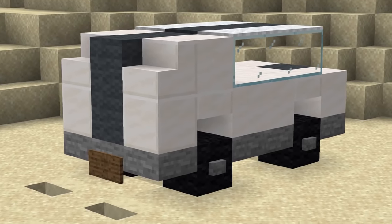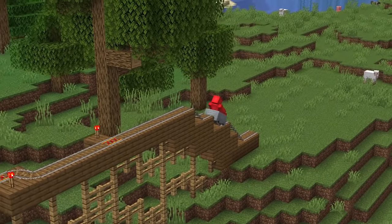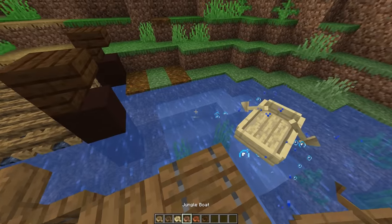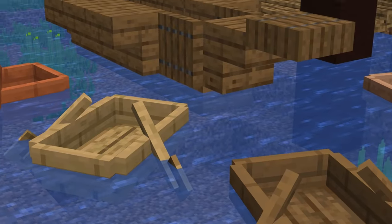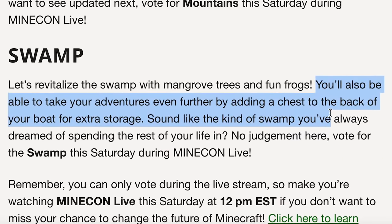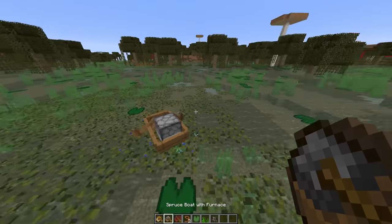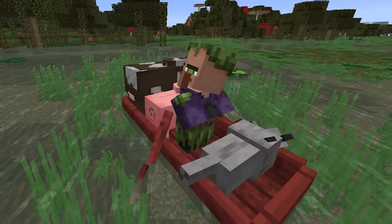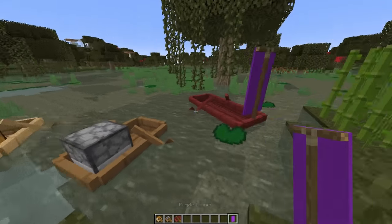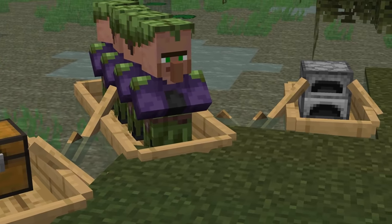Number fifteen: when it comes to Minecraft's vehicles, we've got the boat and the minecart. The minecart definitely seems to be Mojang's favorite — look at all the cart types, while the only variation for boats is the wood used while crafting. We could do better. Mojang already mentioned boats with chests in the biome vote, but that's just scratching the surface. Why not add furnaces for motors, or extra planks for a four-seater? This could also be the prime time to let us place banners inside rafts and make our own kind of sailboats.